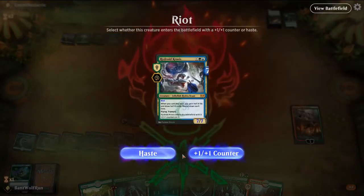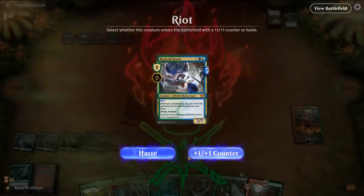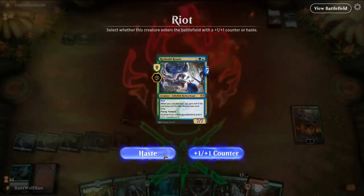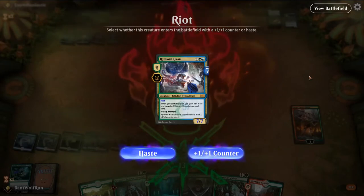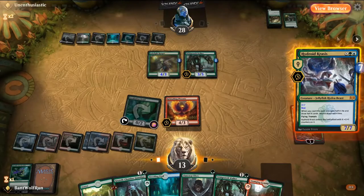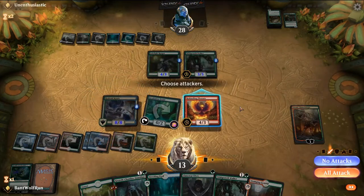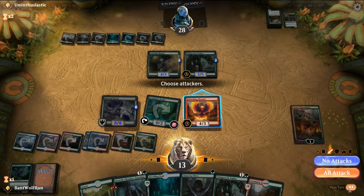We can give it a 1/1 counter and then it can block, or we can just haste it out. They do have two blockers though, so they can attack Domri. We'll just go safe here again and pass the turn.